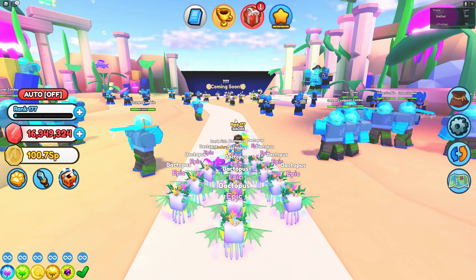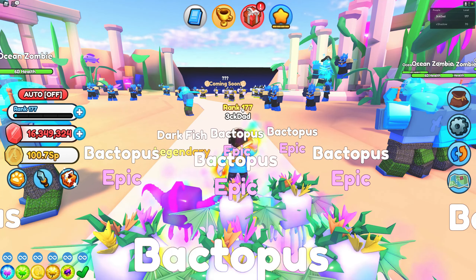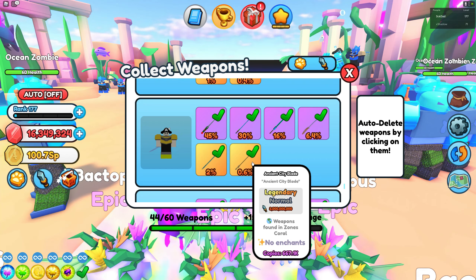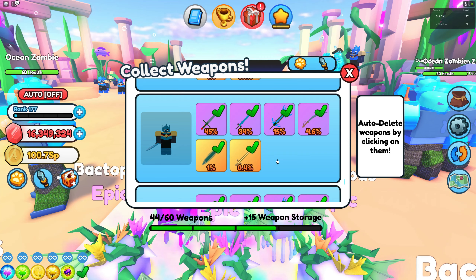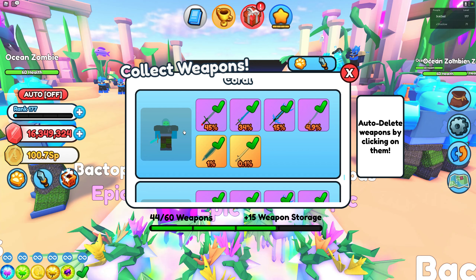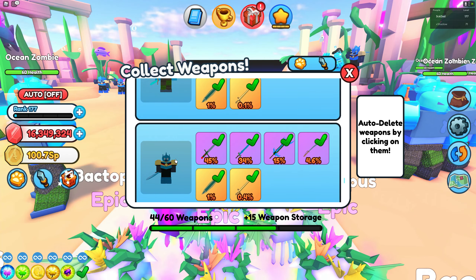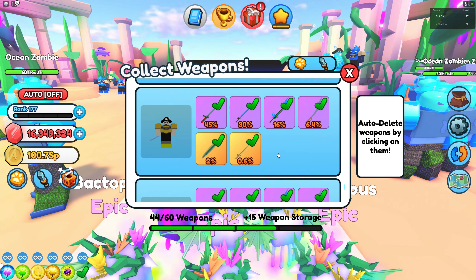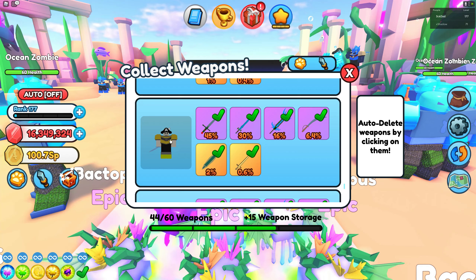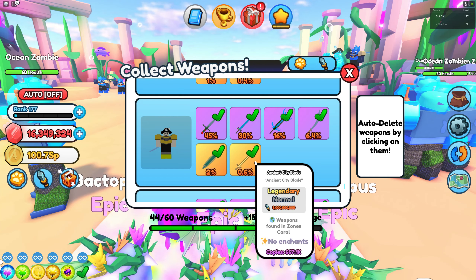Now that we've arrived at the Coral Zone guys, the first thing you need to do is replace your current weapon with a really stronger weapon, because you need a stronger sword first so you can kill the mobs a lot faster. The mob we are going to farm is this yellow pirate guy, because this mob only has a 0.1% chance of dropping an Ancient City Blade. This one over here only has a 0.4% chance, and even the boss only has a 0.48% chance. What we need to farm is this yellow guy over here because he has a 0.6% chance of dropping an Ancient City Blade.